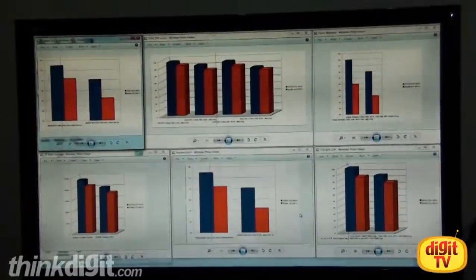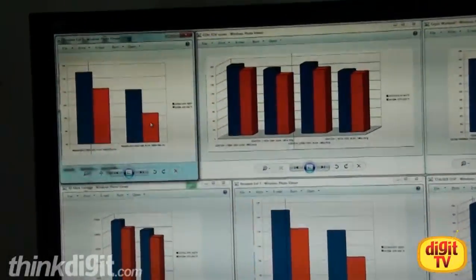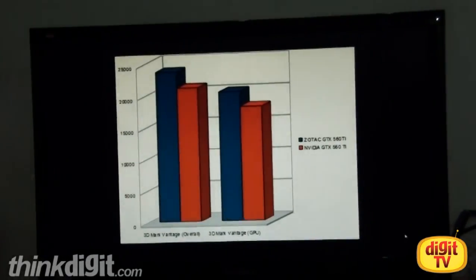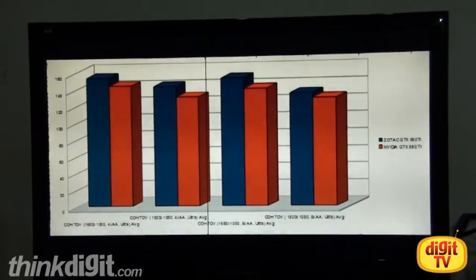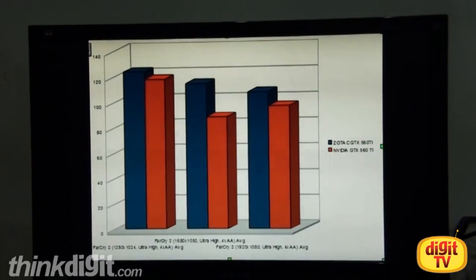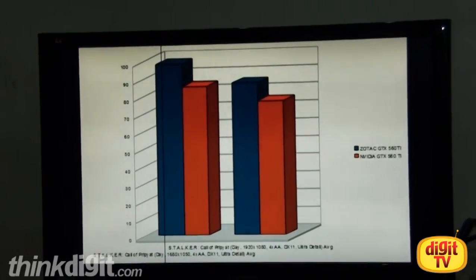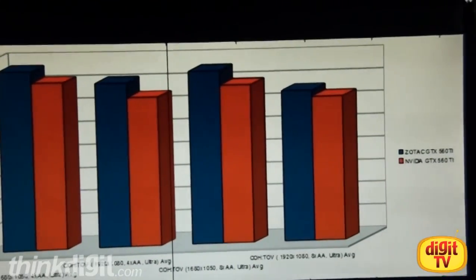We are back after running the benchmarks for the Zotac GTX 560 Ti. In these graphs, the blue bar represents the Zotac GTX 560 Ti and the red bar represents the reference NVIDIA GTX 560 Ti. The benchmarks include 3DMark Vantage, Company of Heroes: Tales of Valor at resolutions from 1680x1050 to 1920x1080, Crysis Warhead, and Far Cry 2. As seen across all benchmarks, the Zotac GTX 560 Ti beats the reference card hollow in terms of scores, which was expected given its 950 MHz clock versus the reference 822 MHz.